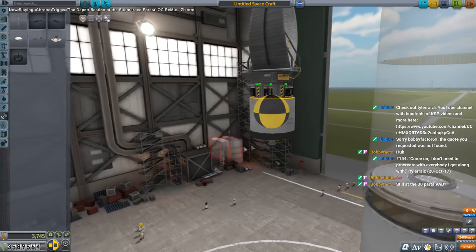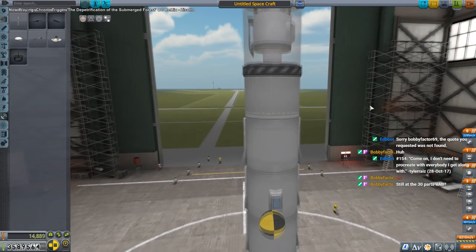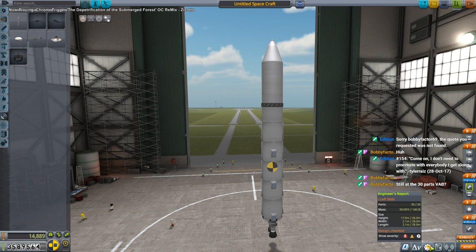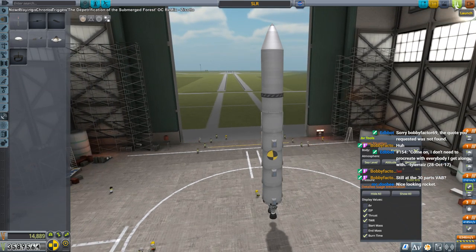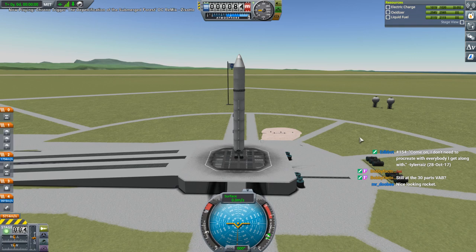Still at 30 parts. We don't actually want that to decouple at all — that's later. At 2,161 delta-v it might not be as much as I wanted, but we'll try. It's a simple-looking rocket — SLR, simple looking rocket. Let's give it a go. Hopefully the engine and the parachutes on one side aren't going to throw us off too much.